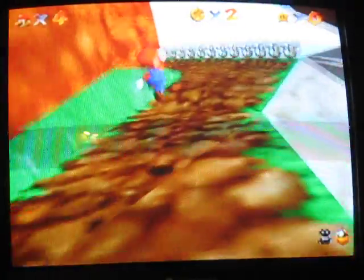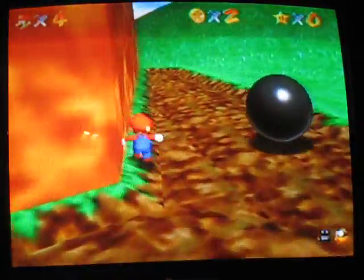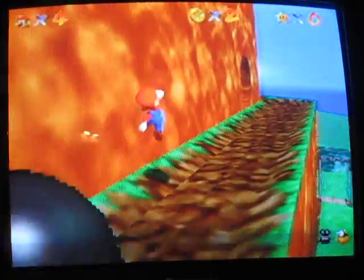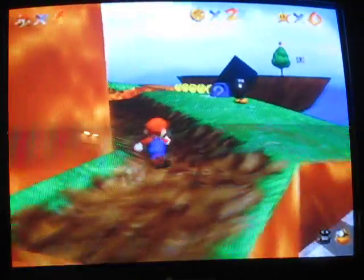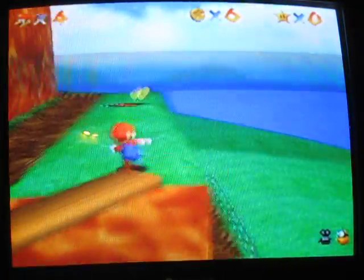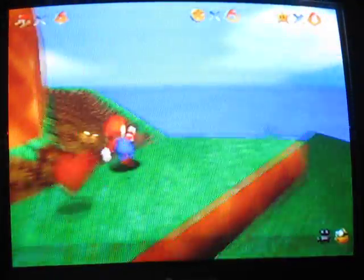You can't climb up this white hill — if you go down it, you won't be able to get back up. So just go around this path. It's pretty easy to get across; you can either jump that gap or go across on any board. Run through this health flower if you're hurt — the faster you run through it, the more health you recover.